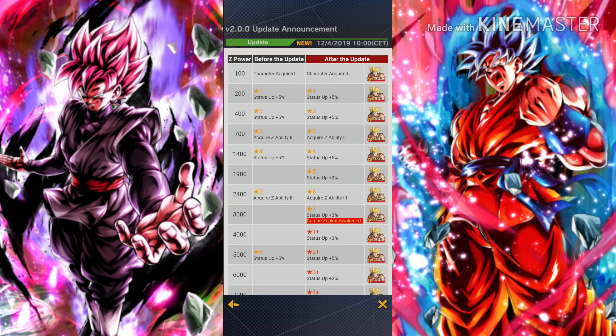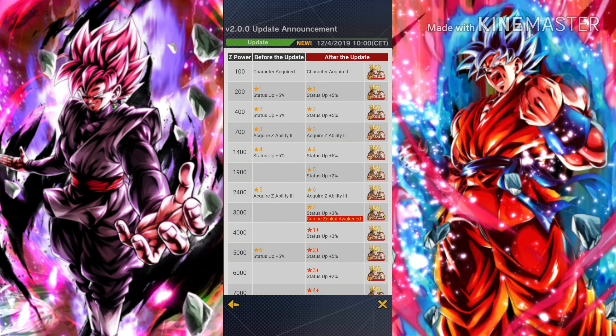However, don't get tricked here — just because the character will limit break into five stars doesn't mean the Z ability will upgrade. With the new system the character will actually limit break at six stars, which is the same amount of Z power that was needed to limit break to five stars in the old way. So basically they didn't change the amount of Z power needed to upgrade your Z ability, but they did change the amount needed to limit break your characters.